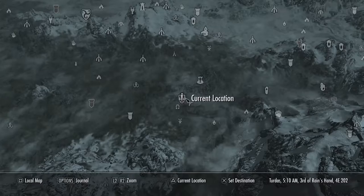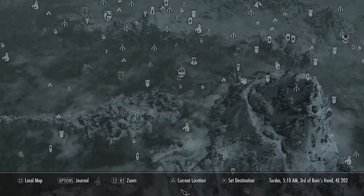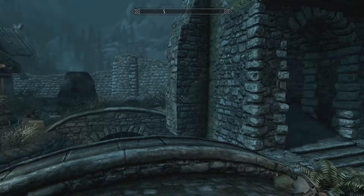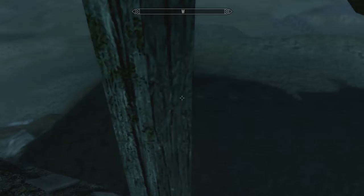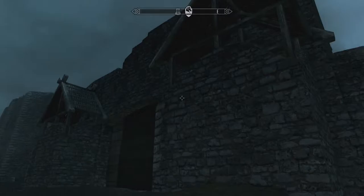Now for chest number four you want to fast travel to Whiterun. It's the first city you need to travel to — if you don't know it, it's right on top of Riverwood. So as you can see here we have the main gate from Whiterun. Just watch out for dead bodies. You want to go to the left hand side, jump up this barrel, and with a normal jump you can get right over here. If you can't reach it, you can always jump with sprint — just try spamming that jump button and you can get right outside.